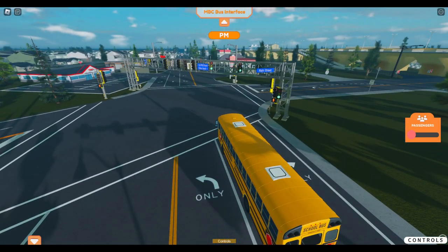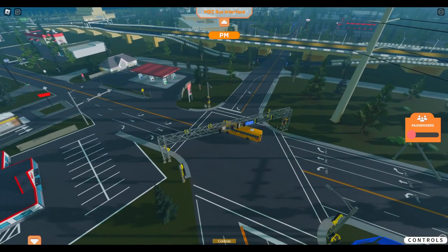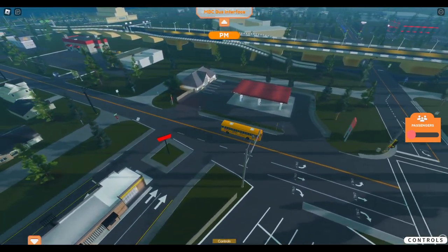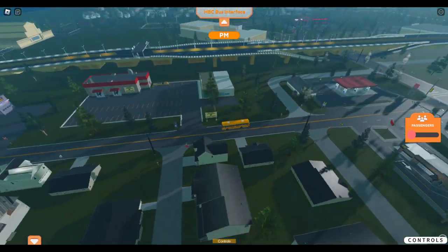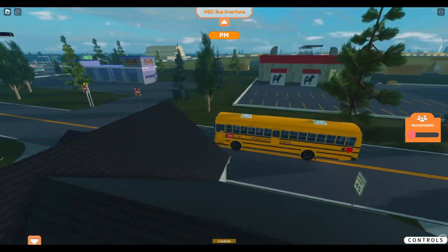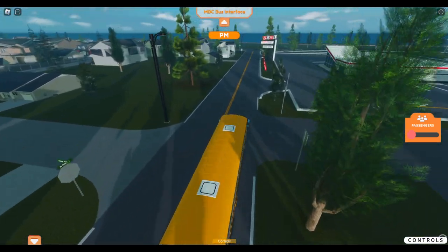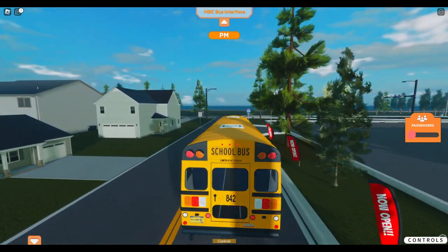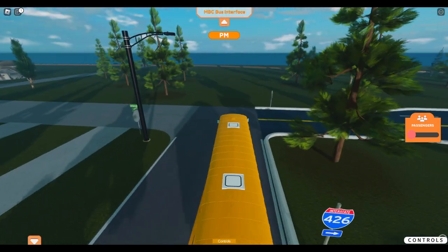A lot of people said they would like the old high school entrance back, where you kind of exit under the highway — kind of where this road was. A lot of people said they wish they'd have that back. We could do that; however, we'd have to reconstruct that parking lot, which Jimbo built. So it's going to be a little difficult.